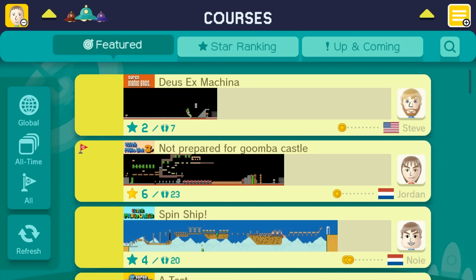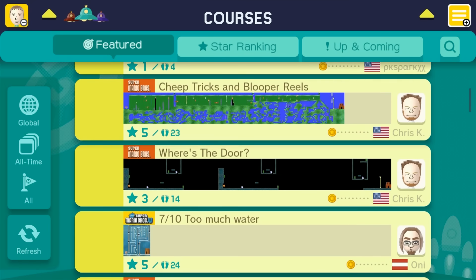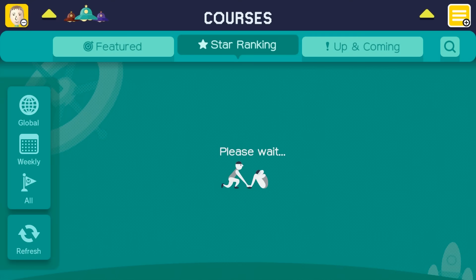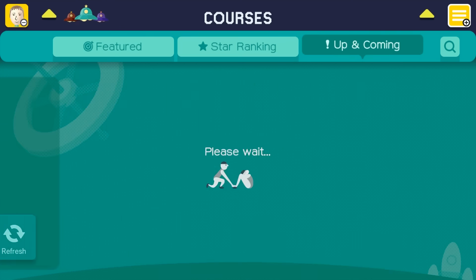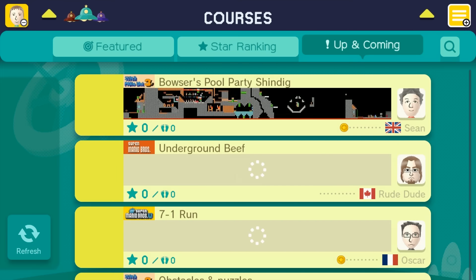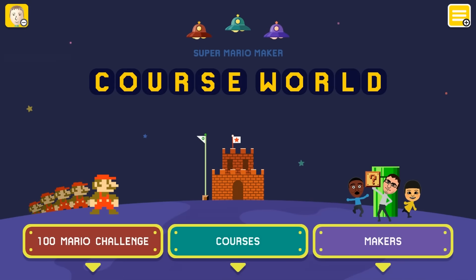Featured — I don't know how you get featured, I have a feeling that's just if you made a level recently. You can sort by star ranking — basically the levels that have gotten the most stars. If you want to come in here and take a quick look, that's how you'd sort it if you want to play one level.